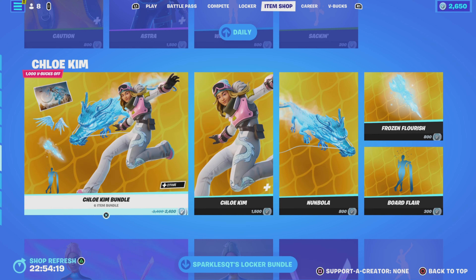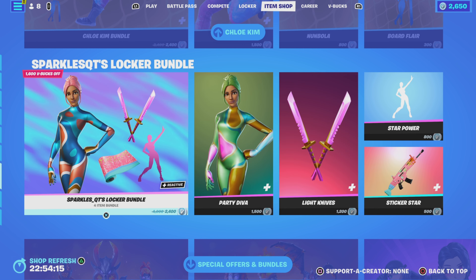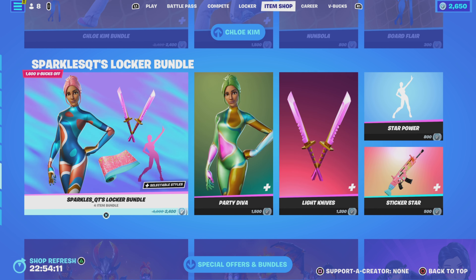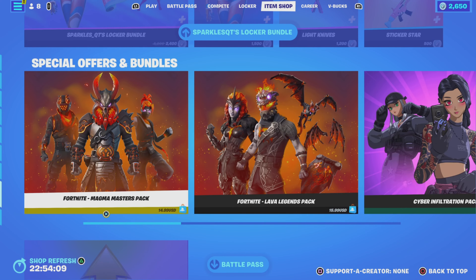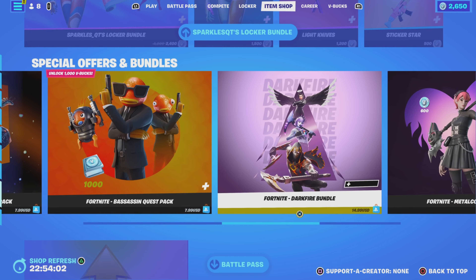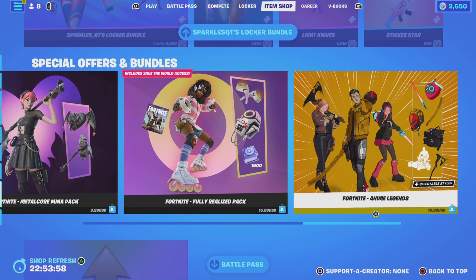Then we have the Chloe Kim — same as the other day. The Sparkles Cuties Locker, same as the other day. And the Special Offers and Bundles — they all appear to be the same as before.